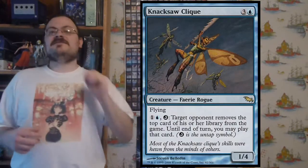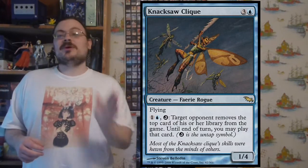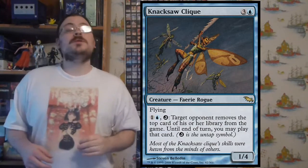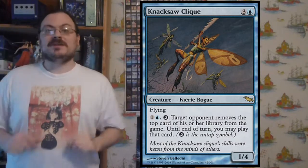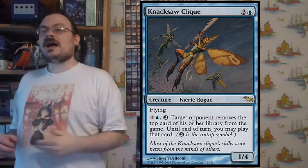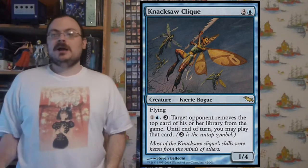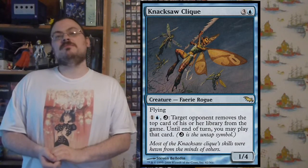Naxatils Click is a flying creature with a one colorless, one blue untap effect — meaning it was tapped first and you untap it. The effect: target opponent removes the top card of their library from the game, and until end of turn you may play that card. You use the untap ability, tap it, untap it, and get a free card you might be able to play — exiled if you can.